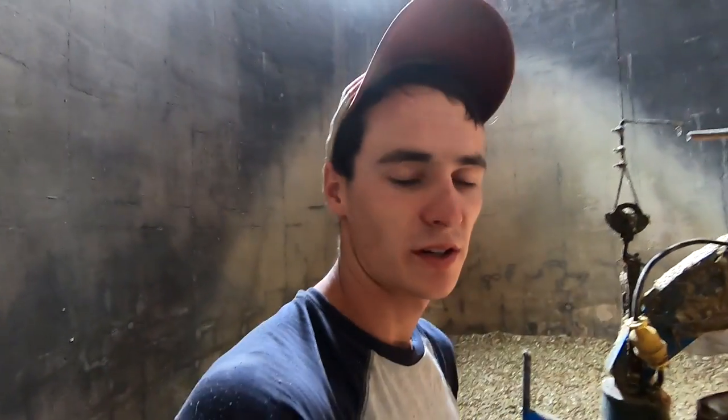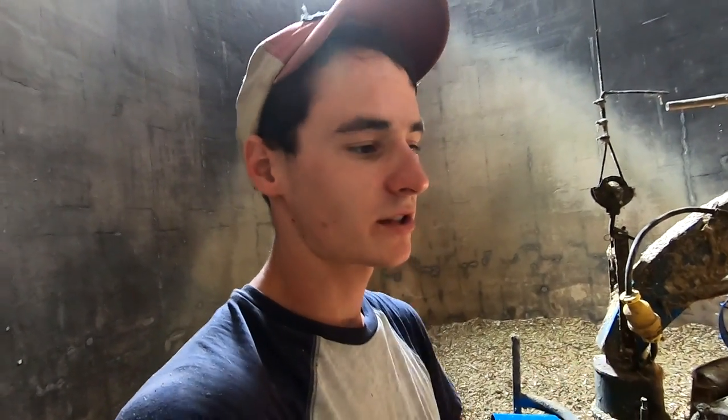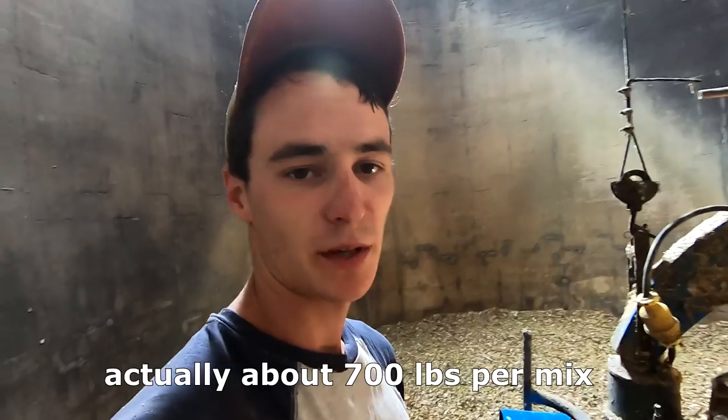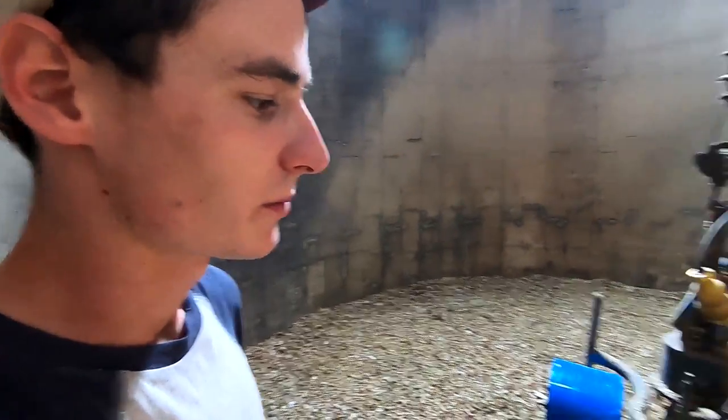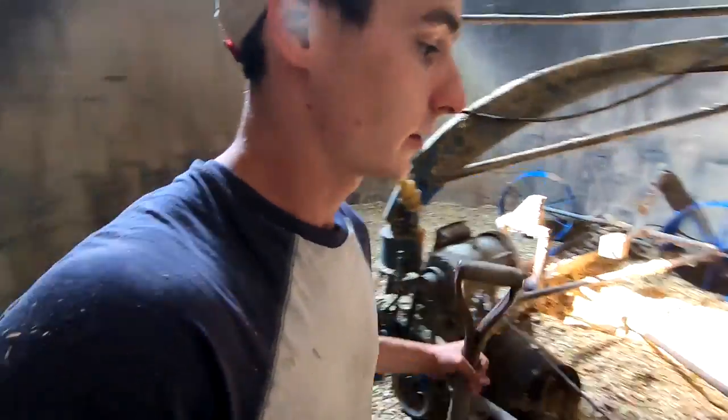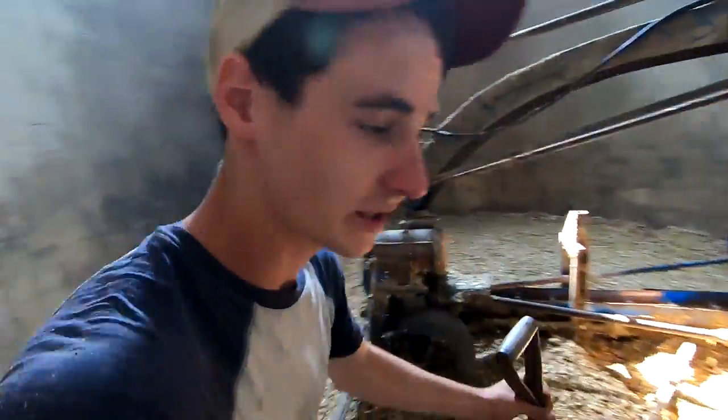The reason we put this in the silo rather than the bunk is this is a non-BMR corn — we decided to put it in here and feed it to the heifers, and the cows will get just 1,000 to 1,500 pounds mixed in. It's not quite as good a feed as the BMR corn silage out of the bunkers, but it works well for the heifers. Thanks a lot for watching, appreciate it guys.